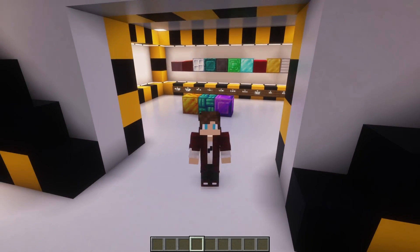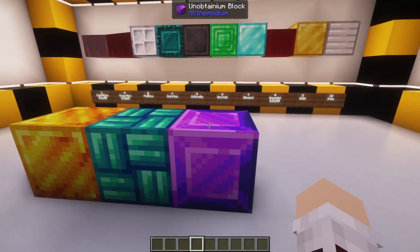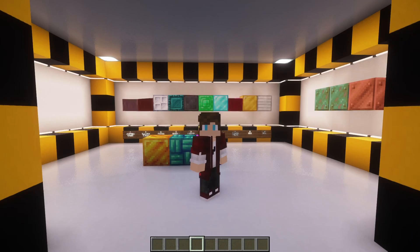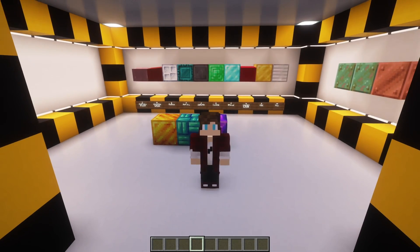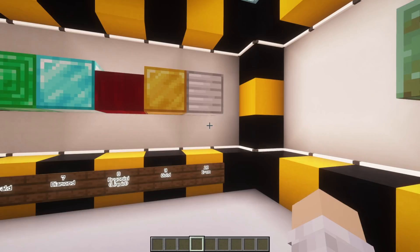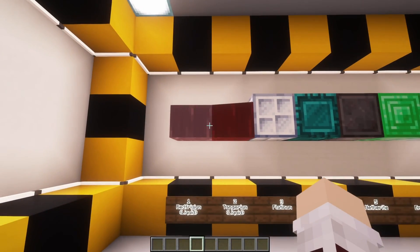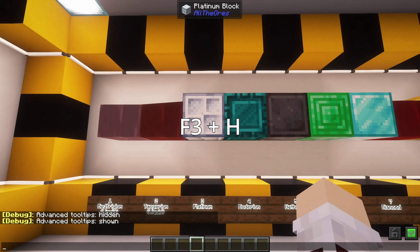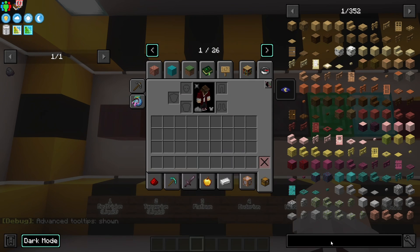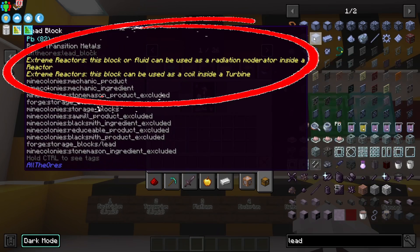Let's go over coolants now. All the allthemodium, vibranium, and unobtainium are not acceptable coolants in Extreme Reactors. We are going to look at some of the most common coolants you can use and some of the best coolants you can use. If you would like to know if a block could be used as a coolant that I didn't showcase, you can press F3 plus H at the same time and it will enable advanced tooltips. This will allow you to look at blocks in JEI or in person, and it will tell you if it is an acceptable coolant or not.